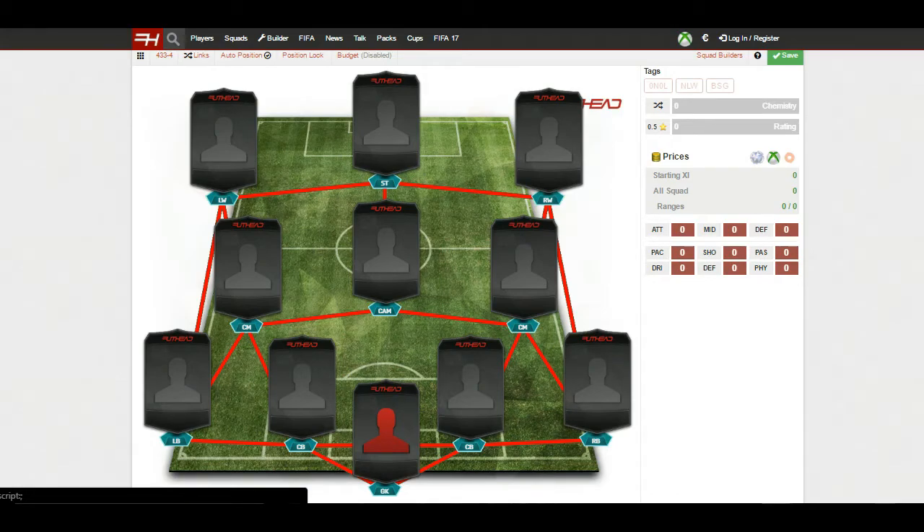Hey, what's going on guys, welcome back to my channel. In today's video I'm going to be showing you an awesome squad builder on FIFA 16 that costs around 150k on Xbox One and on PlayStation 4, in this 4-3-3 formation.